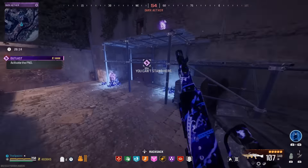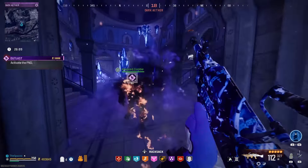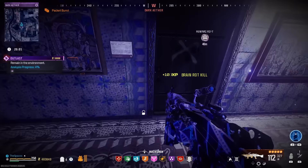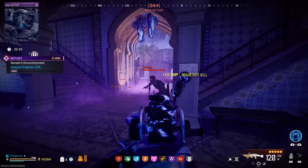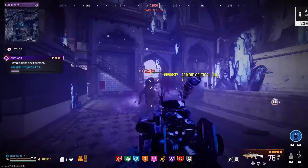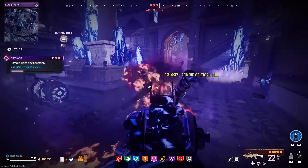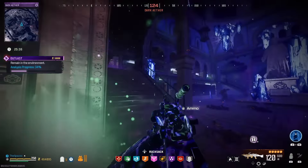Up we go to this outlast contract, let's reload. Take that zombie down, activate this — bada bing bada boom, easy. We are just flying through this dark ether. I always try and run an ether blade as much as I can because it truly helps a ton. Yeah, this gun shreds bro, it's like a heavy SMG. I will have the build at the end if you guys want that.